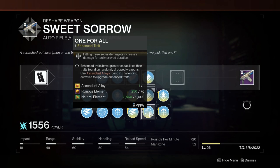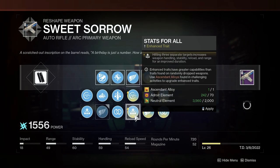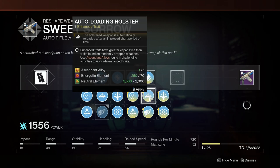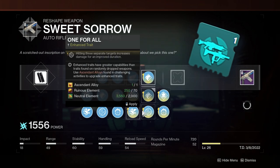However, Sweet Sorrow is able to roll with the enhanced versions of the exact same PvE perks that you would be seeking on Crate. With one of the seasonal champion mods being overload auto rifles, it might be time to consider stashing away a solid PvE roll of this weapon, which honestly shouldn't be that hard to come by.